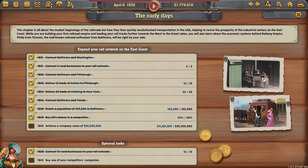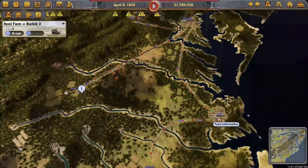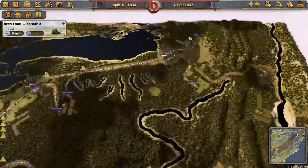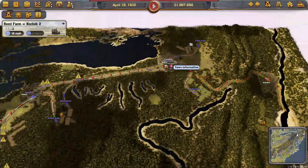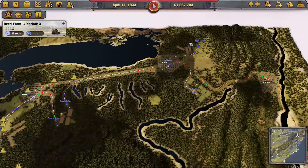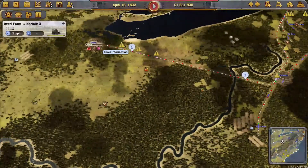By connecting Norfolk to the grain and connecting the other routes, we also accomplished the 10 rural business connection goal. Our company's value is growing nicely. We're at 1845 so we have plenty of time to get that task accomplished. But we're not going to stop - we'll keep expanding where it makes sense.